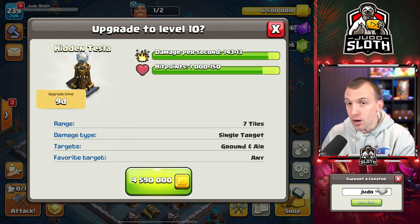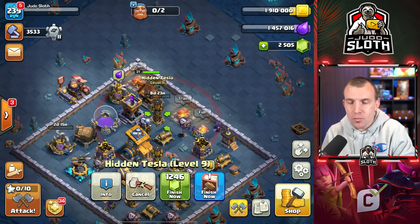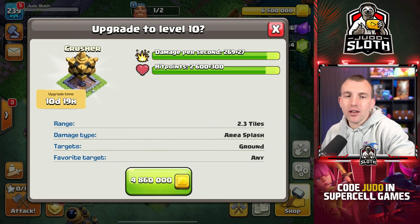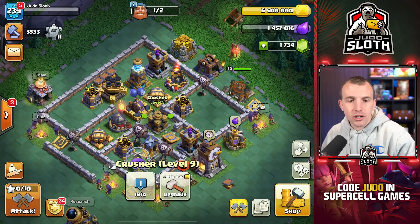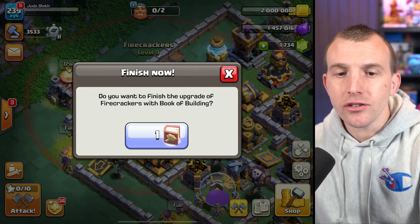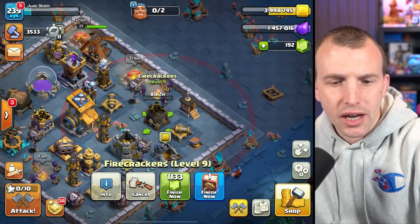The hidden tesla is definitely one I would be upgrading because the cannon carts look really overpowered when you outrange the buildings. But if a hidden tesla pops, it's just going to take them down super fast. The crusher — you can splash through it or use the battle machine ability really effectively to take it down. I'm actually going to recommend the firecrackers first. Let's get all of those to maximum level.